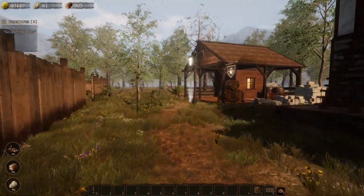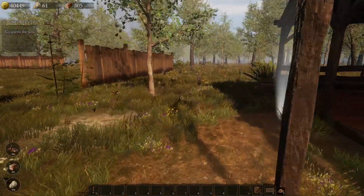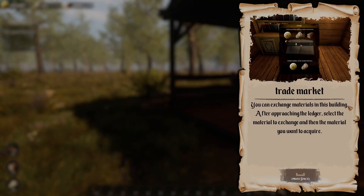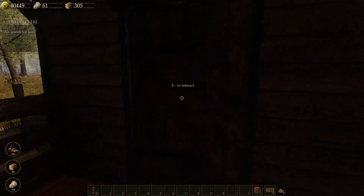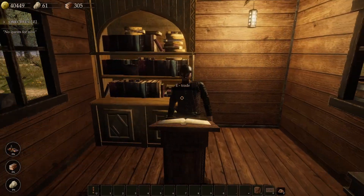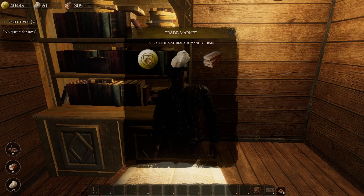Did I say hit like and subscribe? If I didn't, please hit like. I got a new area here — I've got a trade market. You can exchange materials in this building after approaching the ledger. Select the materials to exchange and then the material you want to acquire. Yeah, there is the third person right there.